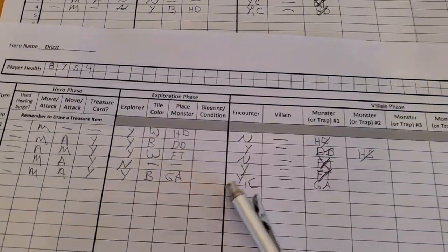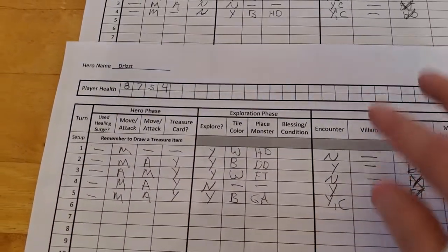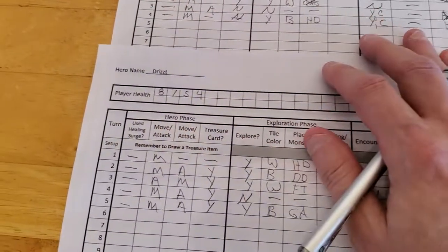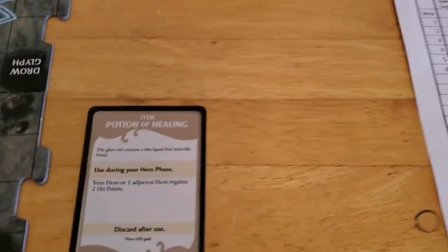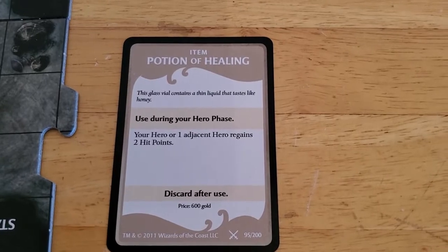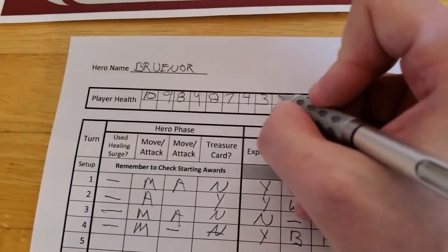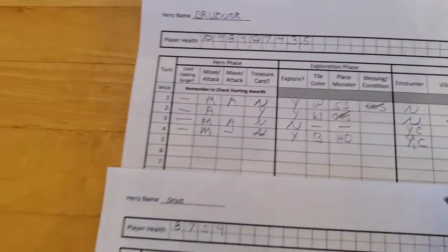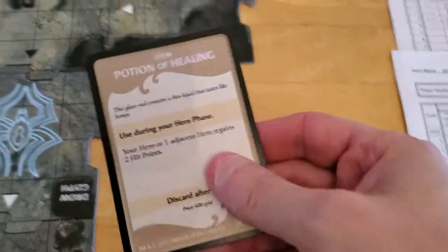That will be the end of turn number five for Drizzt, taking us into turn number five for Bruner. Bruner's down to three hit points, so I think the first thing Bruner needs to do is use his item to gain two points. We need to use that during our hero phase, so let's go ahead and do that. Bruner's going to gain two hit points, taking him up to five, using his Potion of Healing.